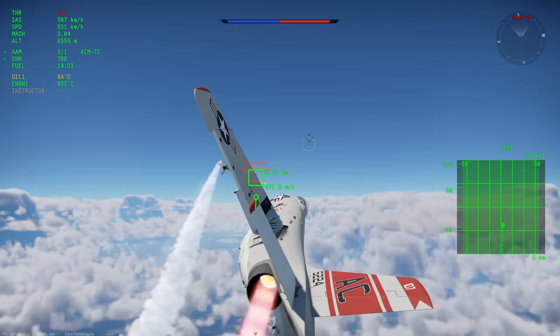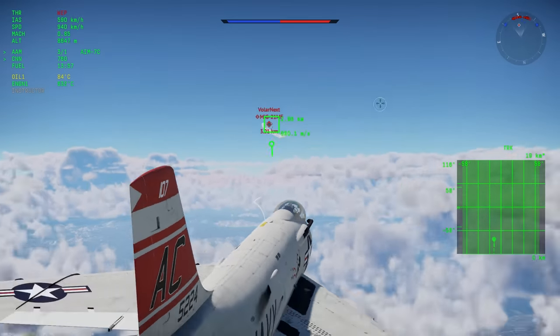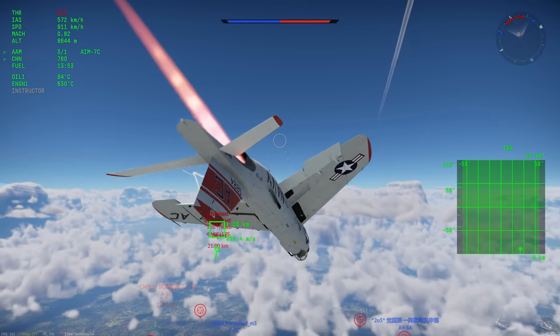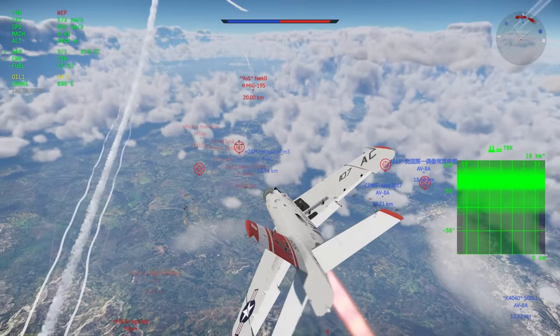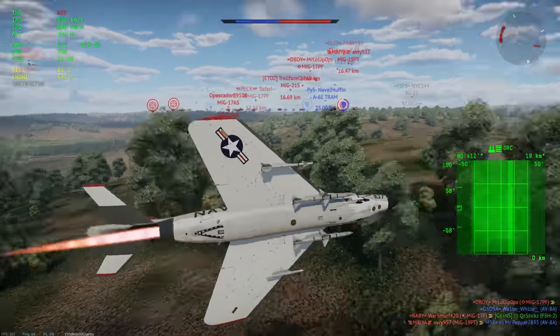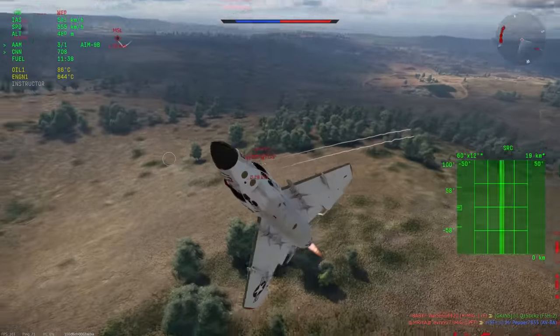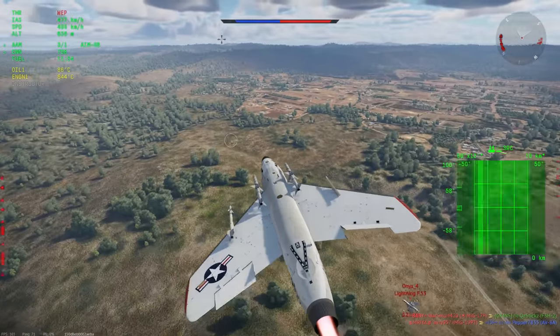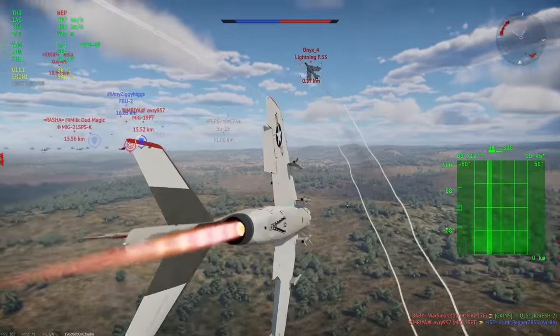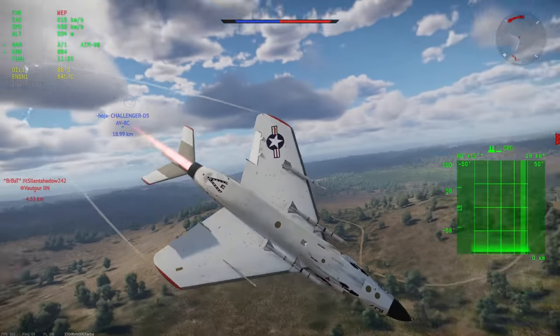This is not the first version of the Sparrow ever developed; it's the third. The AIM-7A, also known as the Sparrow 1, was a beam-riding missile similar to the Fireflash found on the Swift. This is the first Sparrow we get in the game, and it is a semi-active radar homing missile. It does have a CW seeker head, so unlike something like the R-3R, if this isn't a head-on, it's not going to be fooled by chaff. That's pretty much where the advantages end.